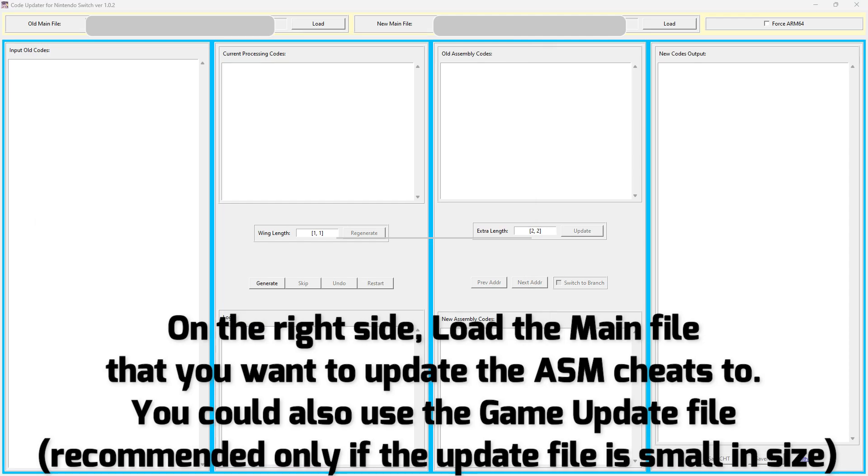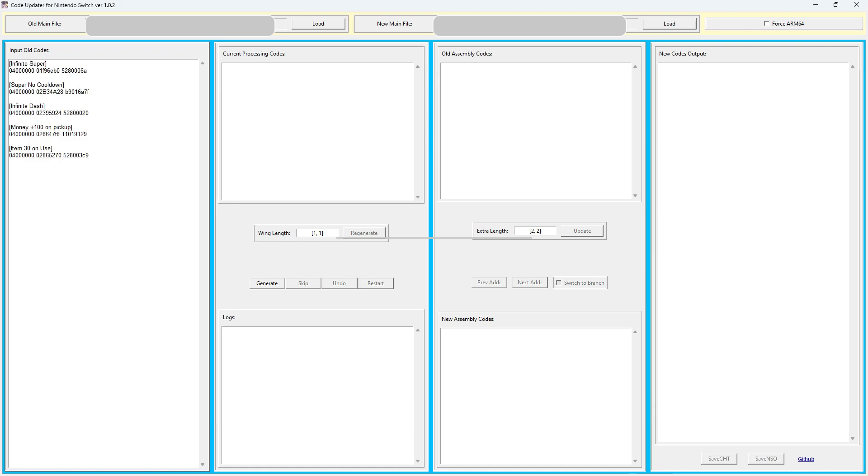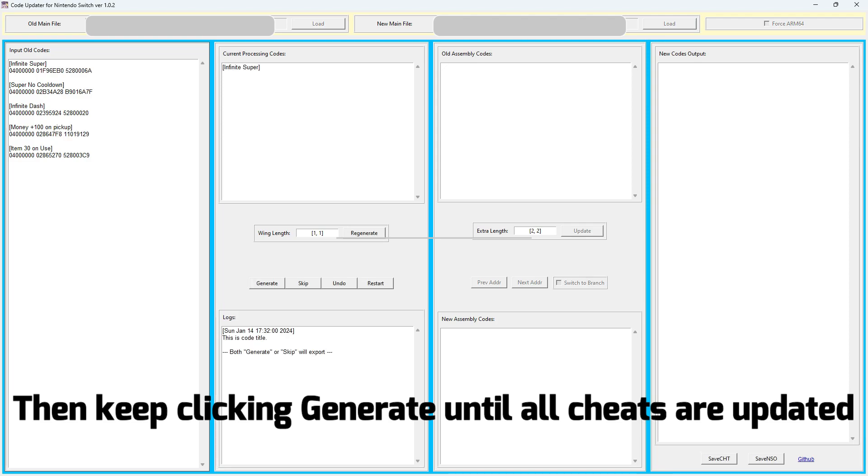You could also use the game update file — recommended only if the update file is small in size. Paste the old ASM cheats to the left side, then keep clicking Generate until all cheats are updated.